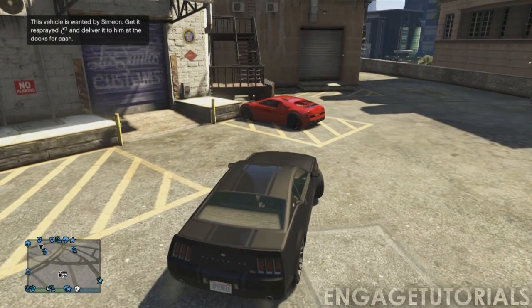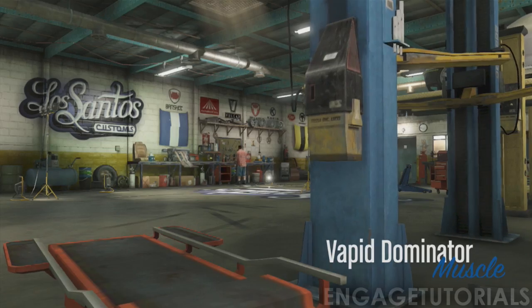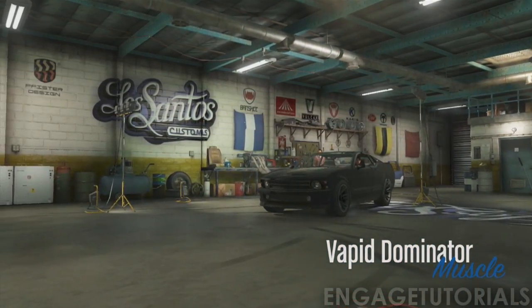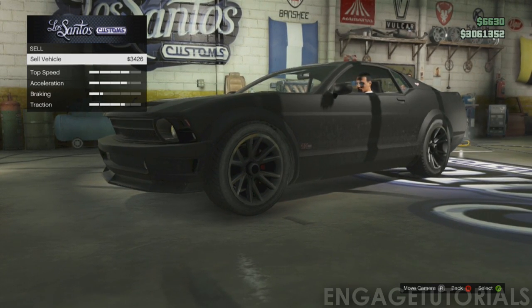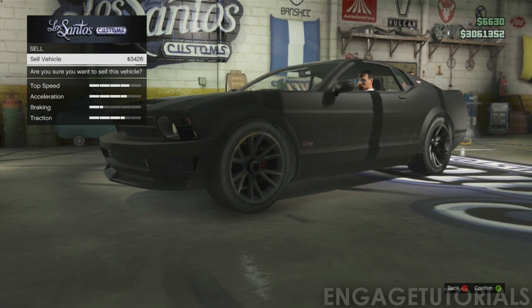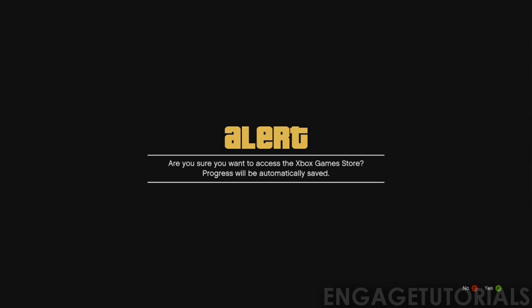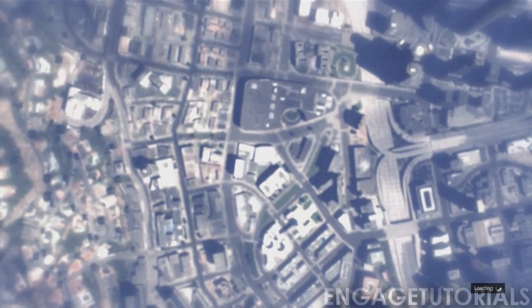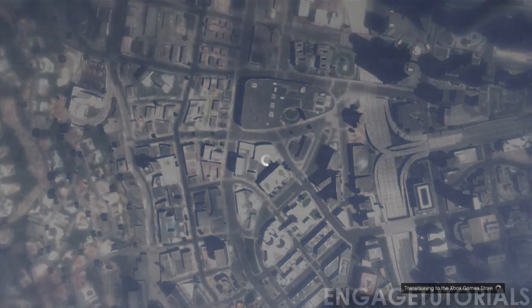Now once you're in the car, go ahead and drive it into Los Santos Customs. Leave your car where it exactly is, and then once the cutscene loads, go over to the sell button but do not sell it yet. Go to sell, click it again, and wait until it says 'are you sure you want to sell this vehicle.' Then hit start, and then go to the Xbox Live Marketplace — so start, left bumper, AA. When it loads into the store, press B, and it's just like the bike glitch, same exact technique.